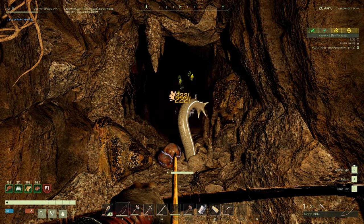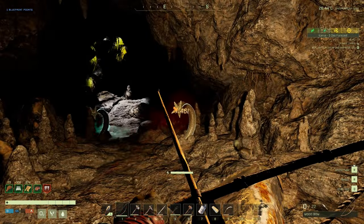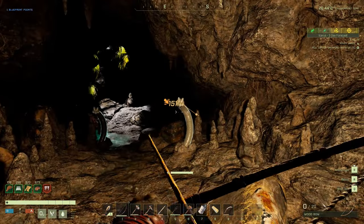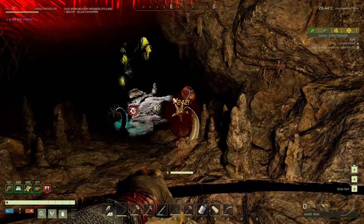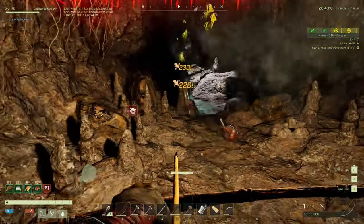Clear yourself a path and inside the caves you have cave worms — they're pretty easy to kill and you can pick up most arrows off the ground afterward. On the other side of the coin, sometimes you do get hit with their poison — it isn't too bad but if you get hit too often it will kill you.